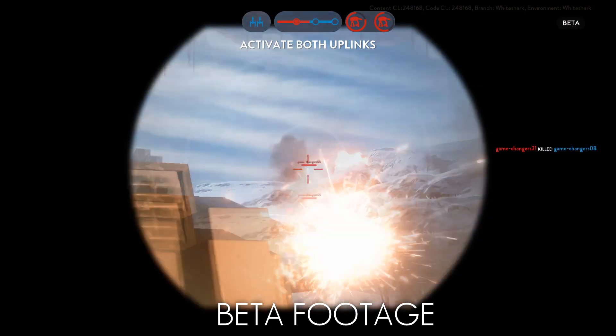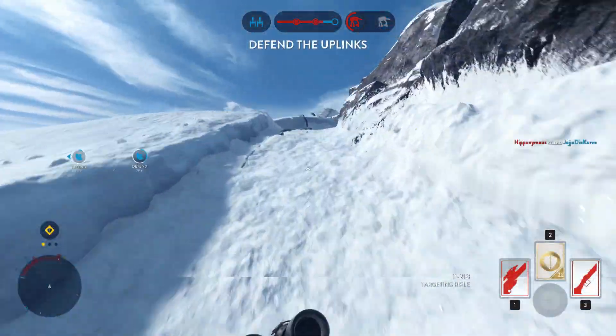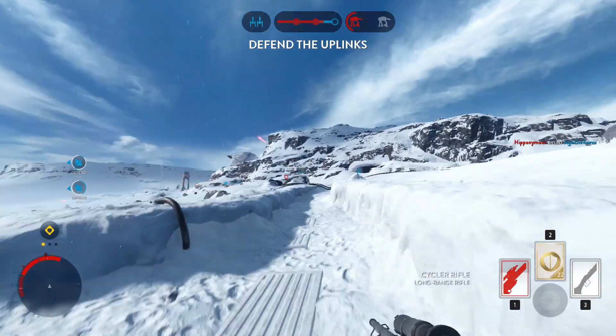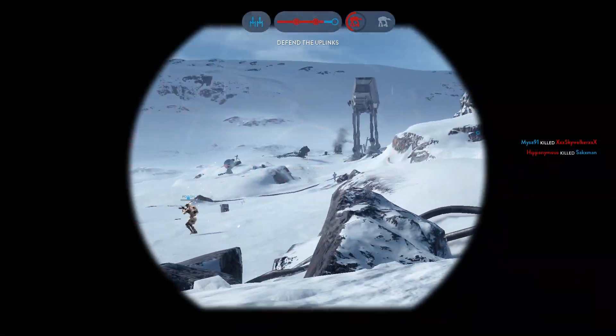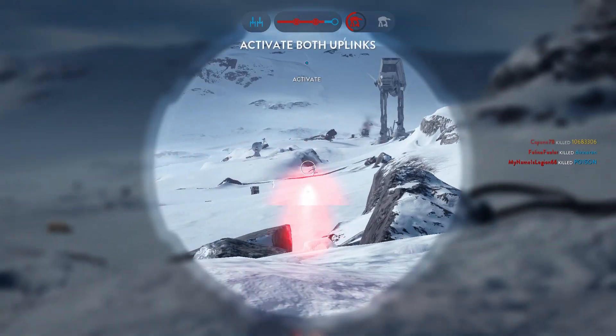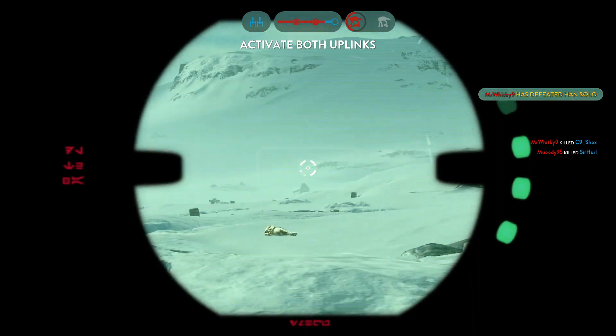In the beta, the bullet actually had a faster travel time than lasers and only had a slight drop-off, which made it very effective at taking out people standing still and camping at long ranges. You actually had a chance to hit people who were running as well. Another reason it was so popular in the beta was simply because so few other star cards existed and it was the only sniper card available.